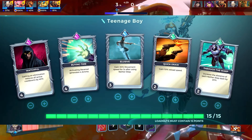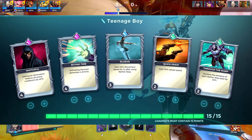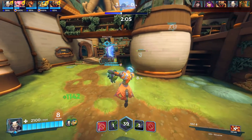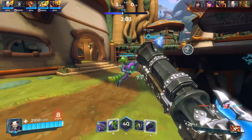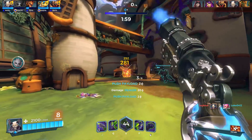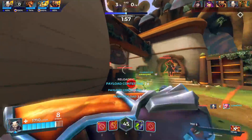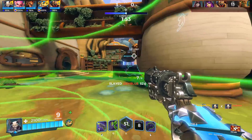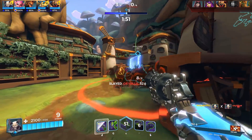Darkstalker: Watchful 4, Buying Time 4, Elusive 3, Quick Draw 2, Through the Warp 2. This is the talent that enables your flanking role. Find the low health targets and finish them off. This means you need to move faster and further. Elusive makes you move faster after using Nether Step. Watchful gives you cooldown reduction for every elimination. Activating Reversal gives you ammo and of course you travel further in Nether Step as well.